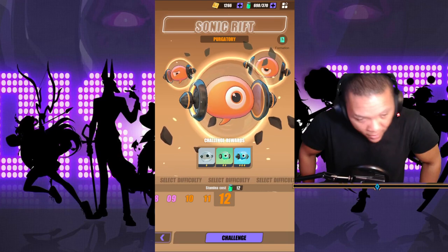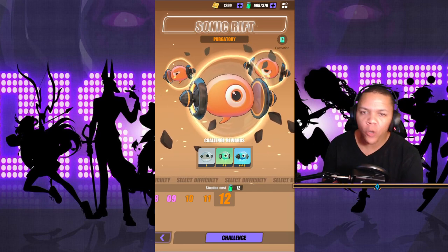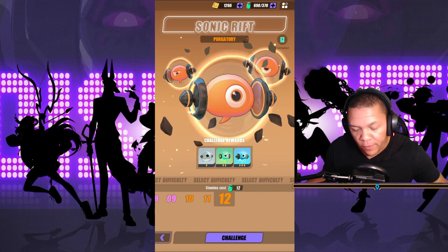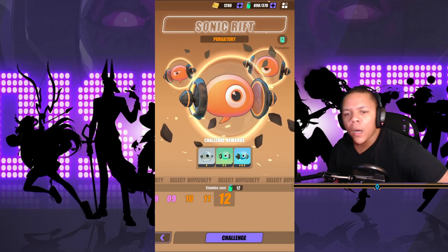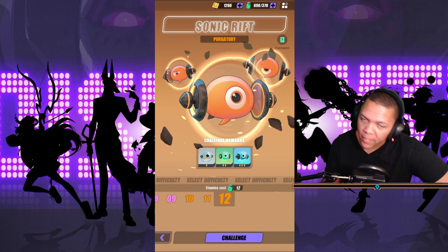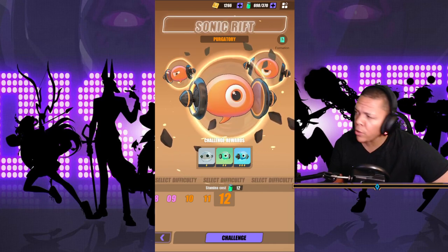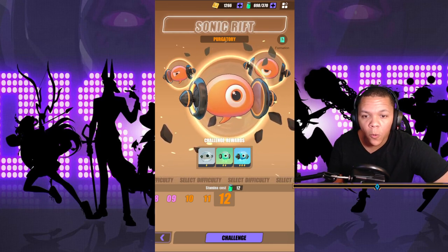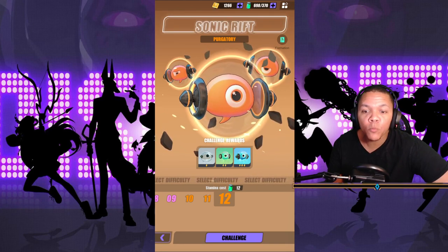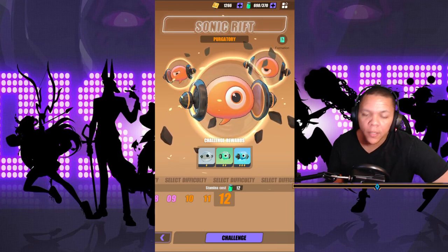Hey, what's up guys, it's Aussie again and I'm bringing you another video tutorial for Sonic Rift Purgatory, obviously level 12. Let's start off with the fact that we see orange Experimon here — you never see these in here, nor do you even see the purple ones. I would like a ridiculously hard level to just farm those instead of farming these. But anyway, let's get into it.